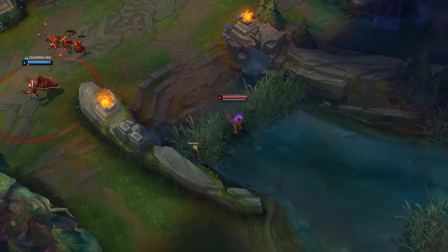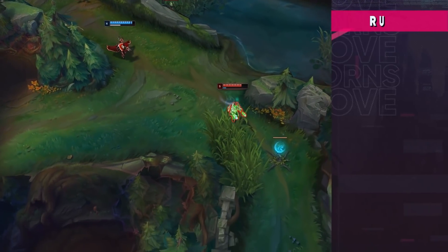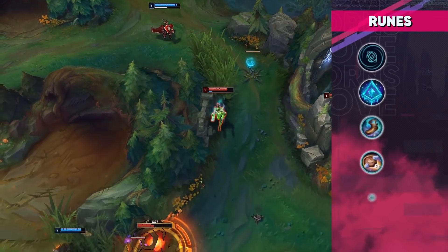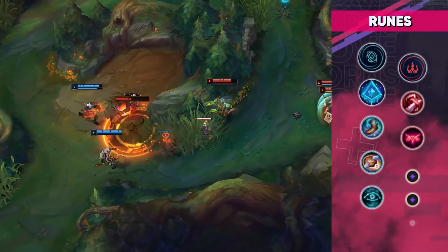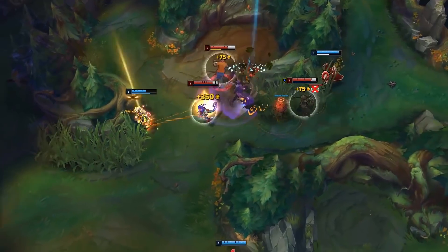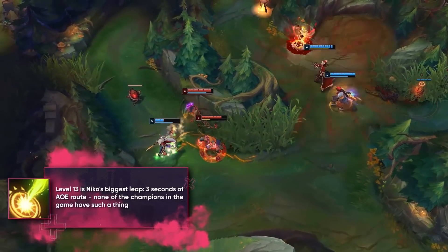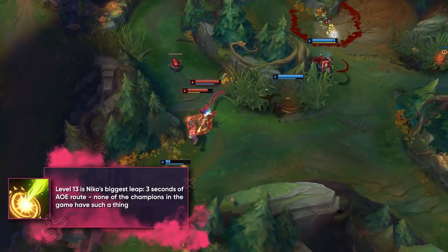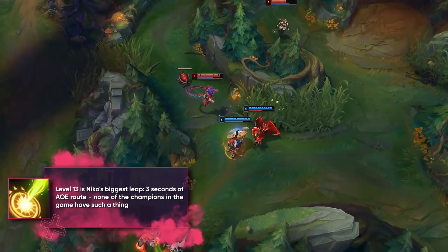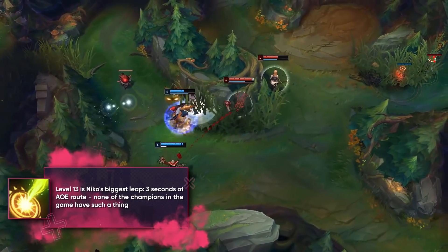Niko is the most diverse champion in the game. She can be played in any position, but the mid lane suits her better than any other lane. She is a champion who depends mostly not on the number of items, but on her level in the game, so try not to leave the lane for a long time. Level 13 is Niko's power spike – three seconds of AoE root is incredible and only Niko has it. Moreover, you also have a stun from the ultimate.